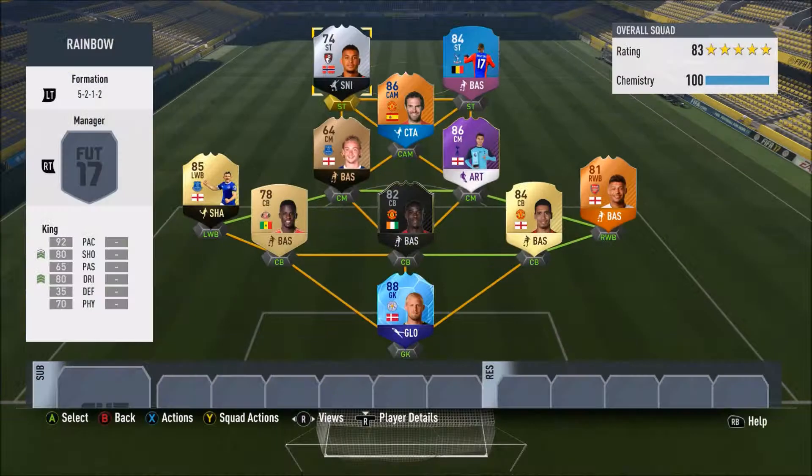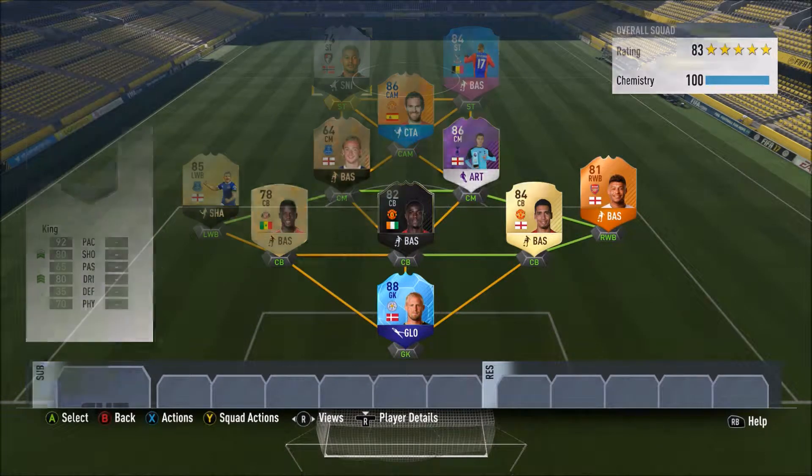So you've got yourself a Team of the Group Stage, Man of the Match, normal gold, non-rare gold, inform gold, One to Watch, inform bronze, Player of the Month, C-Man of the Match, inform silver and an SBC card - a lovely range of different card types. Let's get into a couple of live games and see how this five-at-the-back rainbow squad performs!